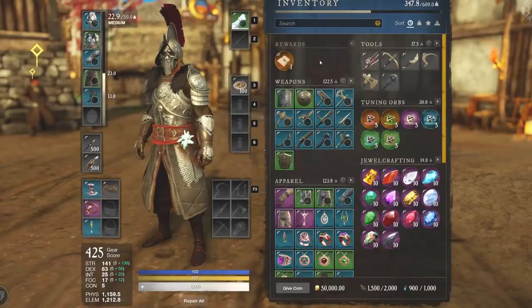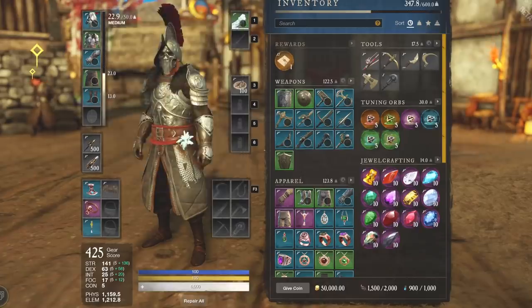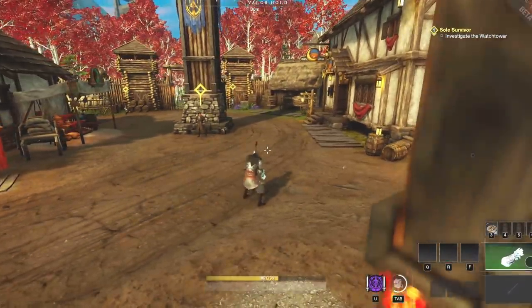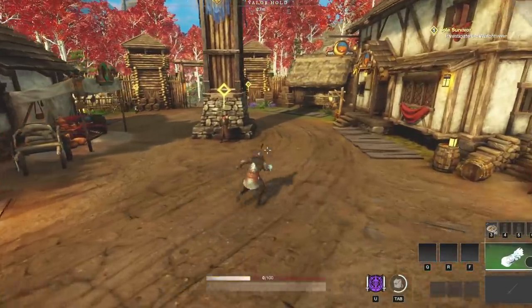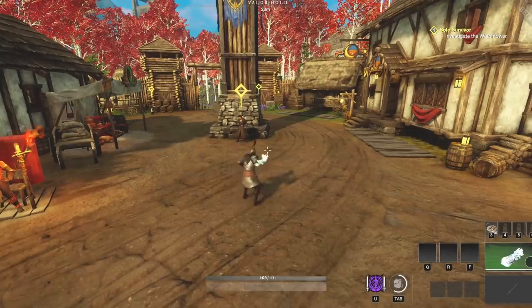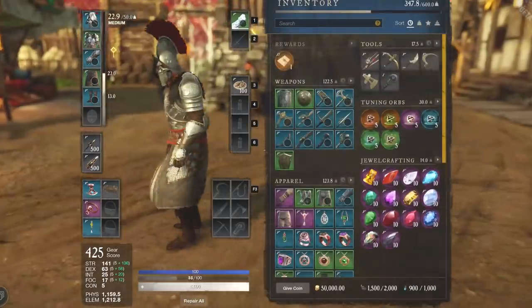We're going to go over each and every build. This is what I have on right now — the maximum medium armor at 22.9. While wearing medium armor, your dodge is a quick hop, and you deal 10% bonus damage and healing, and crowd control debuffs you apply last 10% longer. When I do this hop, it's actually a fairly decent hop — much better than heavy — and you can get three in because it's only 40 stamina per hop. Heavy costs 50 stamina per hop.